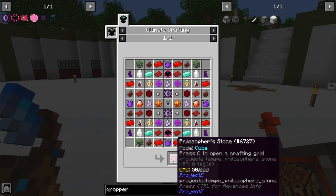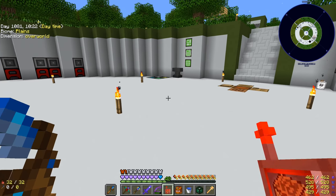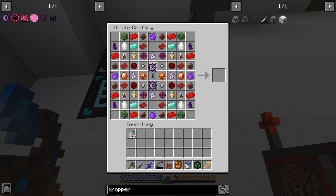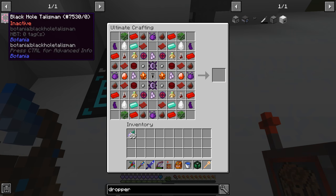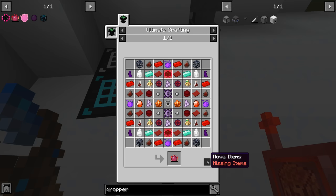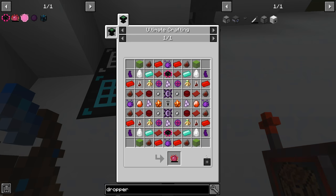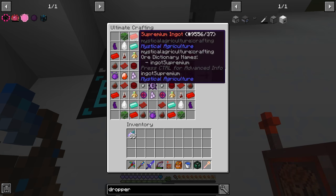We have the wyvern cores now and they were for making the philosopher's stone, so let's add those to our recipe. Now if we get rid of this, the only thing we are missing are those two black hole talismans. We've got a good portion of everything else, which is awesome.